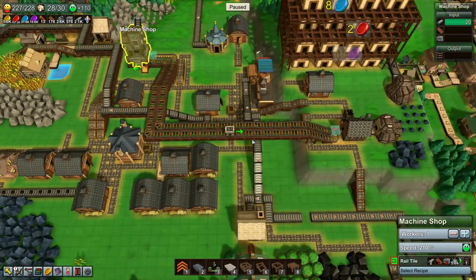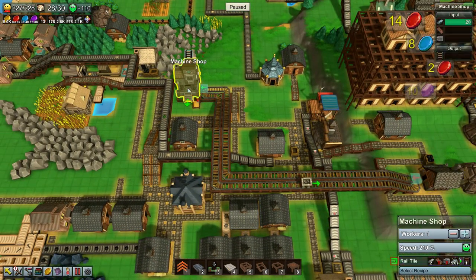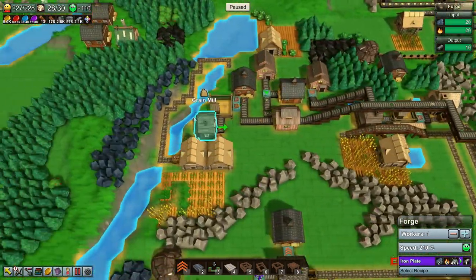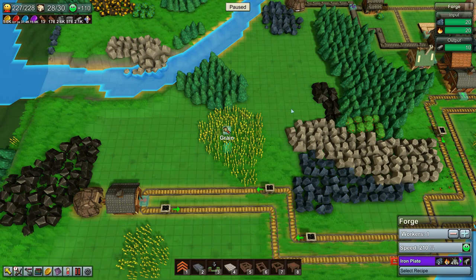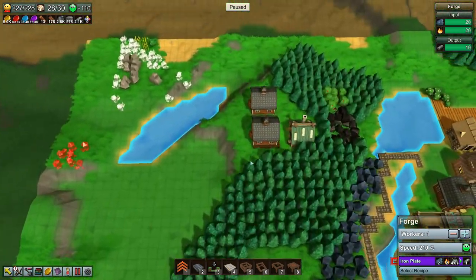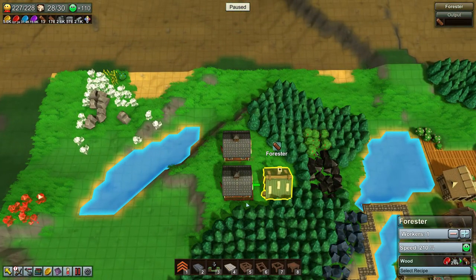We're going to get rid of this rail factory deal we got going that's not working. We're going to place it right over here. So to begin with, I've already kind of started — we're going to get some logs going.